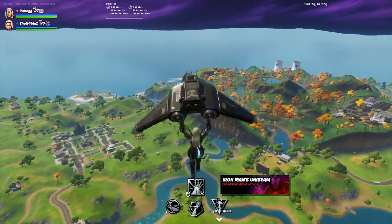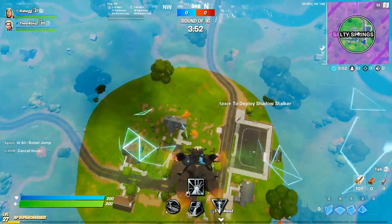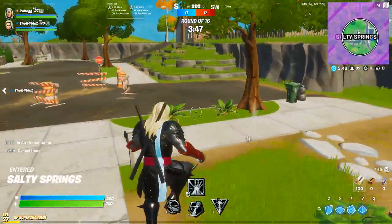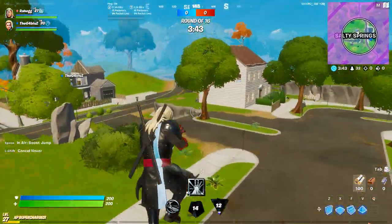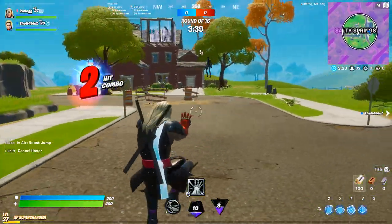It looks like I have the Silver Surfer's board, and I think the one on the right is the Iron Man thing that comes out of his chest — I don't know what it's called. But basically, you just use that and then I can double jump and spam this. You get a ton of XP with that. So let's do some damage.